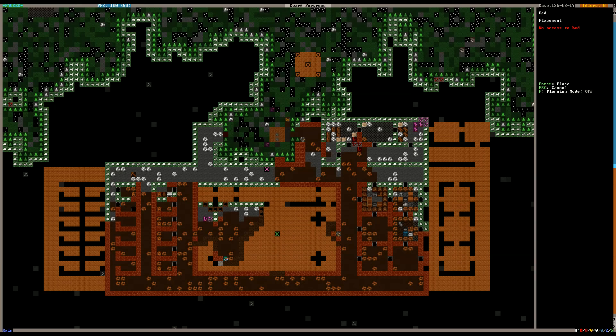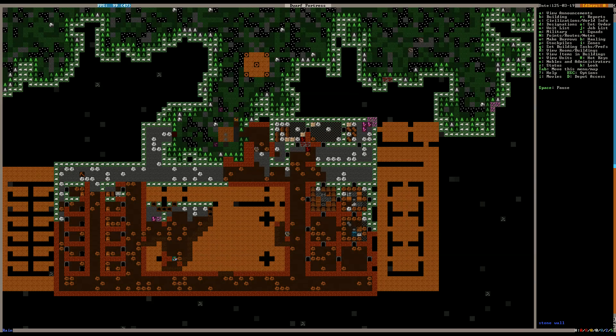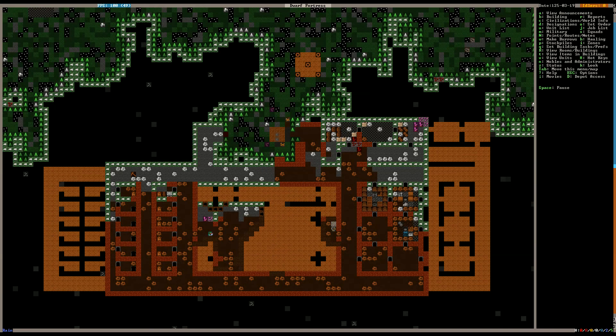Alright, I can go ahead and go into planning mode here and plan some more beds. Looks like I turned planning mode off — the game is smarter than I am and it remembers I've been doing a lot of planning. There we go. Still moving a lot of stone — that's fine. I'm happy that we're getting things moved around and it's going into the right stockpiles.